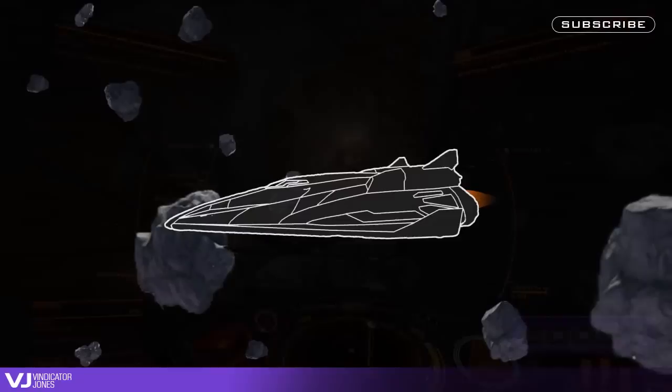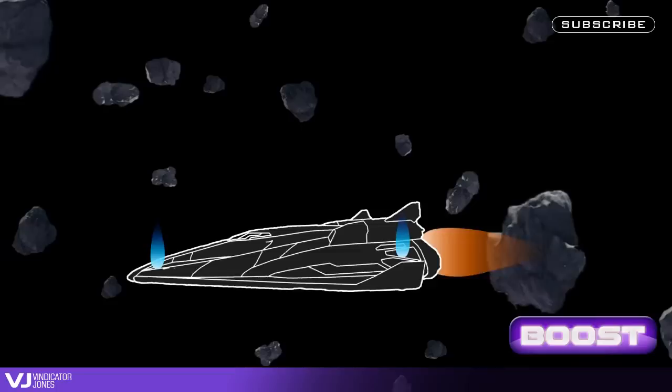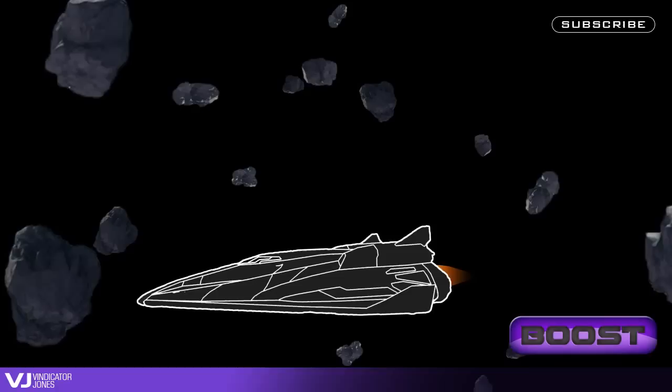Another useful tip is to hit boost while using a thruster. The boost energy is diverted mostly to that activated thruster, and only a small part to your main engines. It means if you boost while holding the down thruster, you'll boost downwards while only moving a little faster forwards.